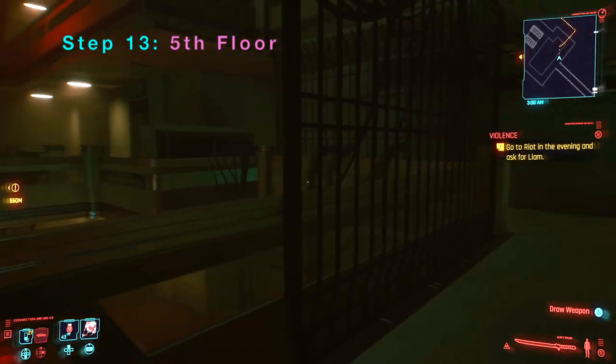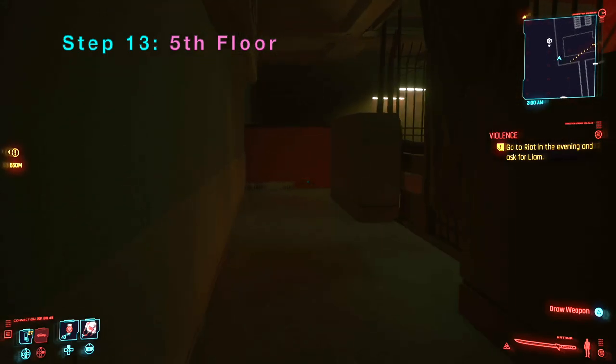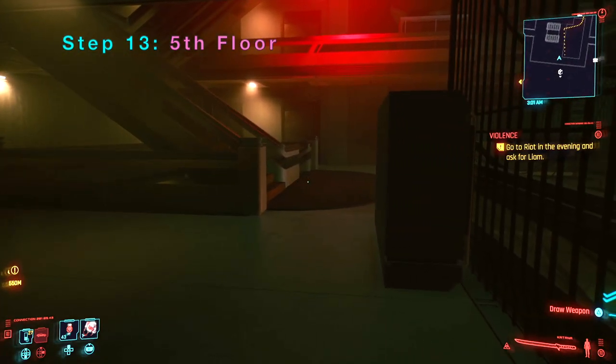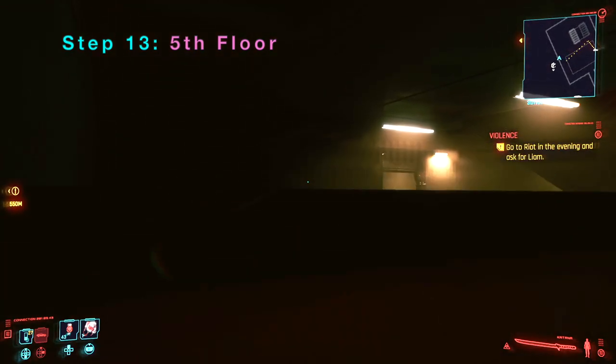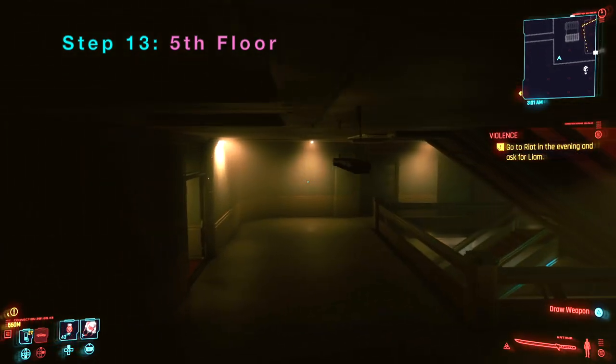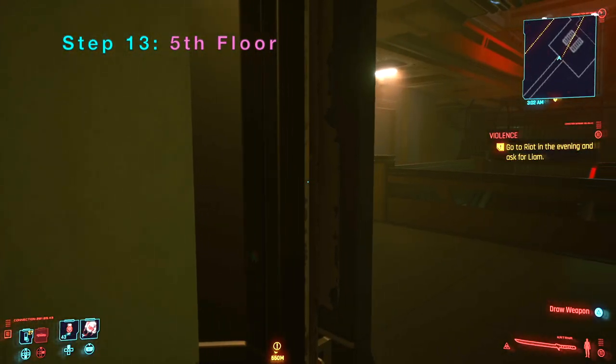Now let's go down to the fourth floor. Remember earlier in the video we couldn't get up to the fourth floor because it was blocked. The reason why is if you go to the fourth floor you can actually climb up to the fifth, sixth, and seventh floor — so they blocked it off on the fourth floor.